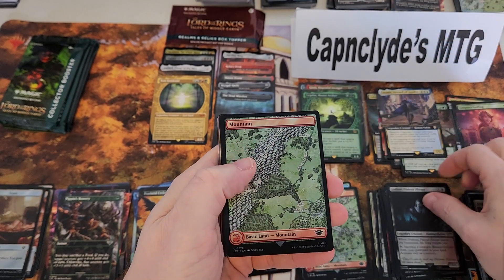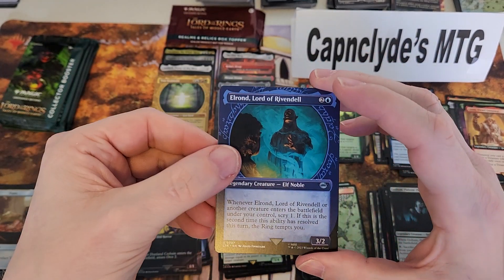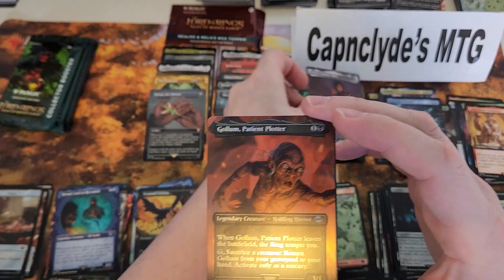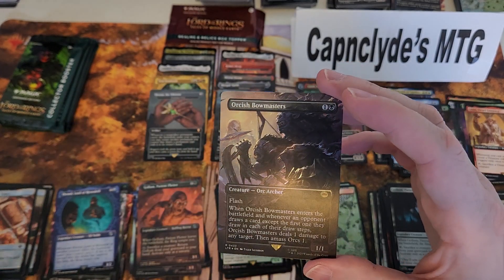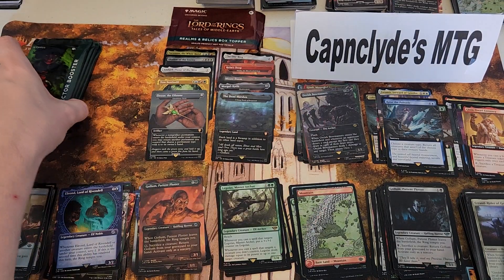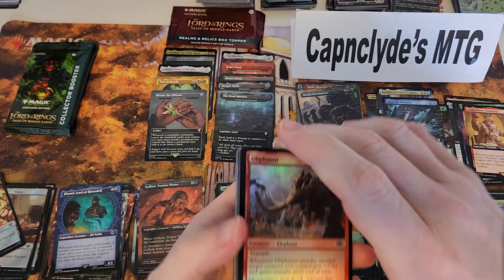Golem, Rosy Cotton, Mountain, Legolas Master Archer again, Gimli, Raise the Palisade from Commander, Elrond. Ooh — Cloudstone Curio, mythic number ten, very nice! Frodo, Sauron's Bane, Golem Patient Practitioner foil. Holy cow — we got a second full-art Bowmaster! This is like forty dollars! Holy cow, this box is doing well. I mean, for the price it has to — these boxes are almost twice as much as normal collector boxes.